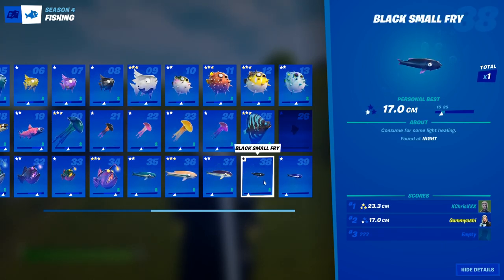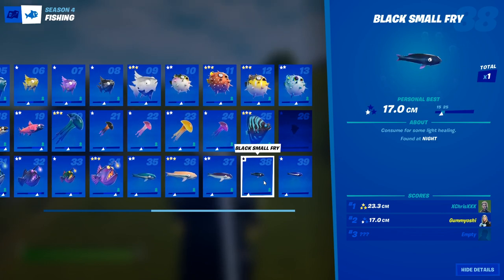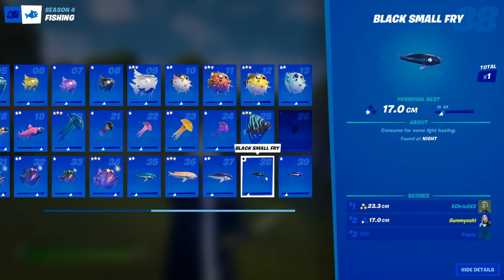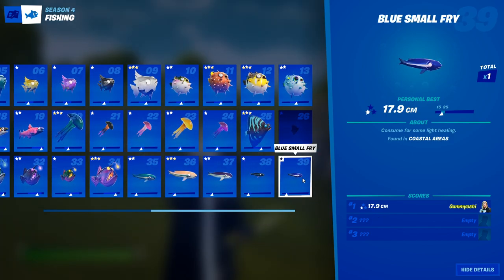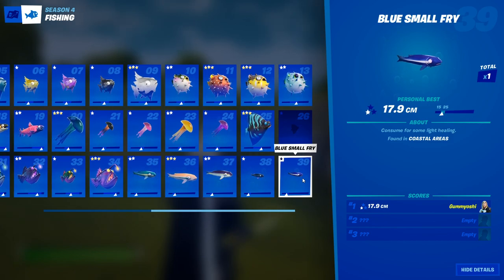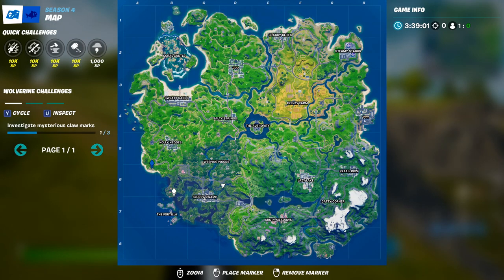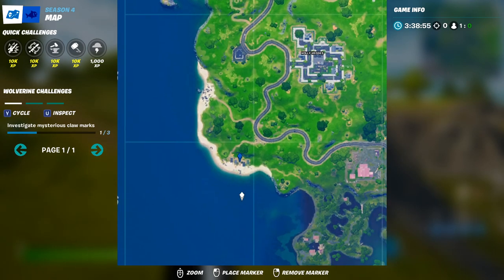Our penultimate fish is the black small fry. This guy can be caught anywhere outside of a fishing spot, but only at night. So wait until your sky is black, wait until it becomes nighttime, wait for the sun to go down, and then you will be able to catch a black small fry literally anywhere, as long as it's not in a fishing spot. Our last fish, the blue small fry, can only be caught in coastal areas. I would recommend going over to those five houses. You're going to want to ignore the fishing spots and just fish in the water, because fishing in the fishing spots does not allow you to get the small fries.